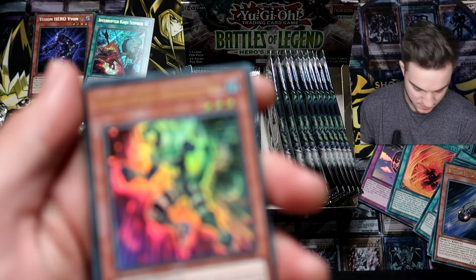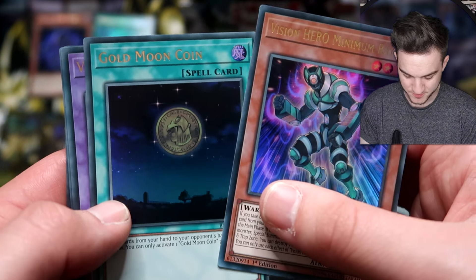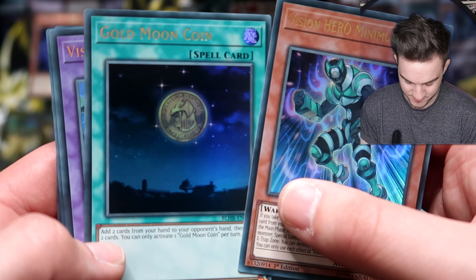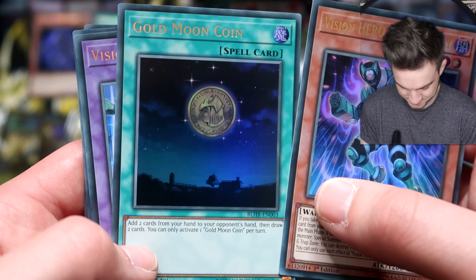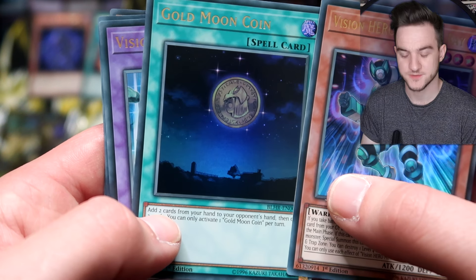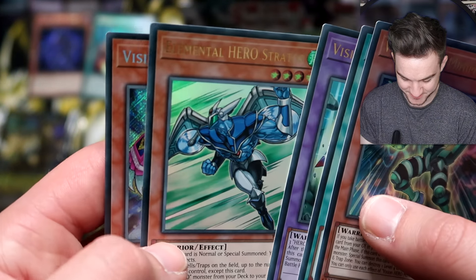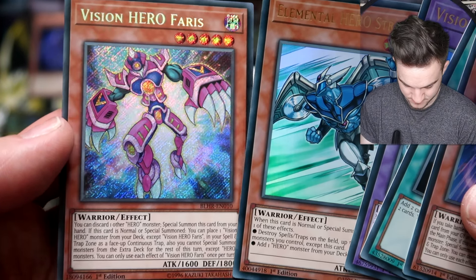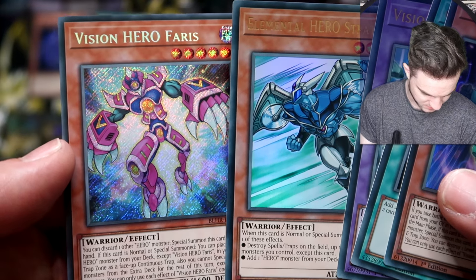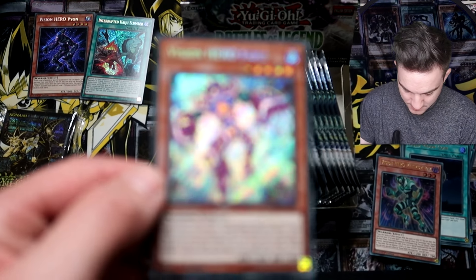We have a Vision Hero — yes, we have some OCG imports for Vision Hero, I think. Gold Moon Coin: I believe this is an anime card. Add a card from your hand to your opponent's hand, then draw two cards. You can only activate one Gold Moon Coin per turn. Stratos! You're back! And Vision Hero Faris is the Secret Rare there. I think he's on the box, maybe. Stratos is cool.